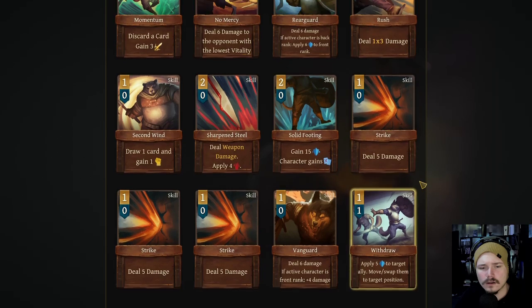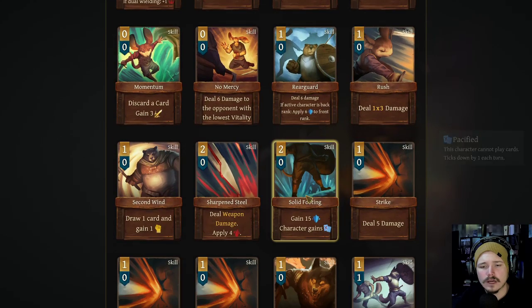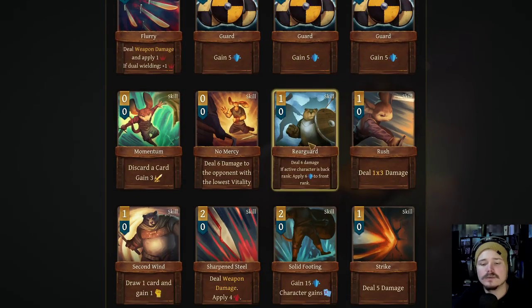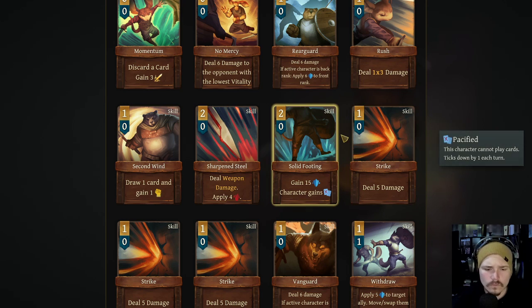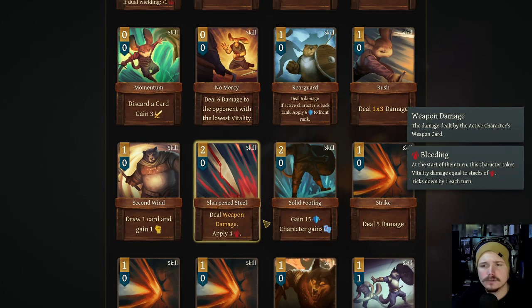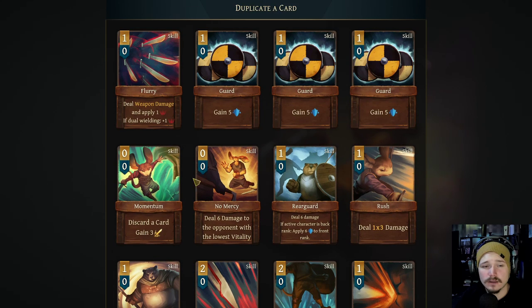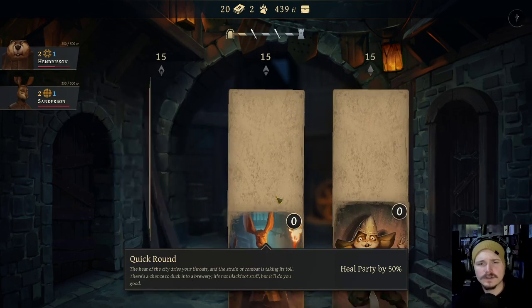What's strong? What's the best thing we've got going on in our deck right now? Probably we could double the solid footing and start getting rid of the guards, because I'm not a big fan of guard. I don't want to double second wind - I don't think it's all that good. Let's double... maybe we should go for a bleed, or we could go for overwhelm. Let's go for overwhelm - I like stacking overwhelm. It seems pretty fun.